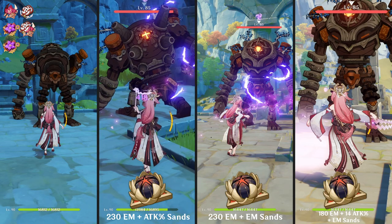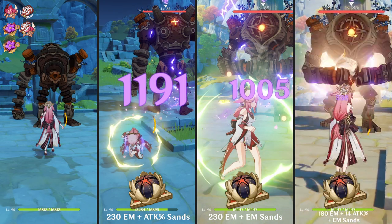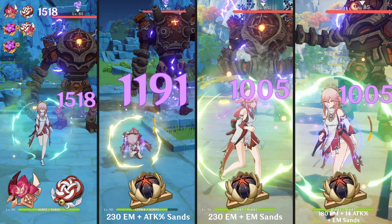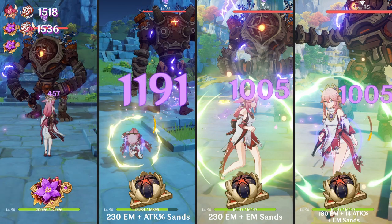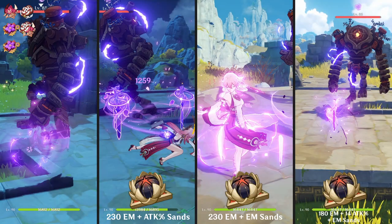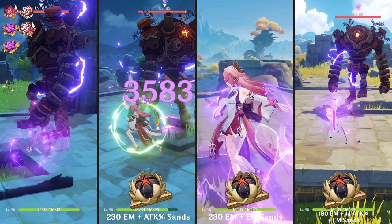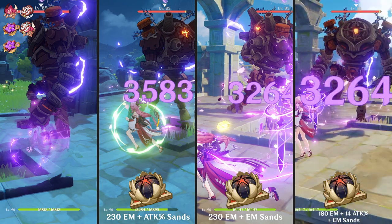For the damage output for Gilded Dreams without reactions, it's actually not that strong, which makes sense because it only provides you with EM and not ATK% like the normal artifact sets do. So normal artifact sets are doing better by about 300, but it's still not that far back. Now for her skill, you might not know this, but her skill actually gets buffed by EM — so not just reactions, but also her E gets buffed by EM.